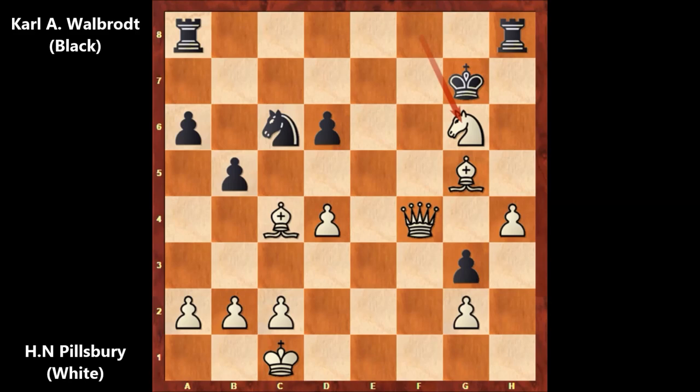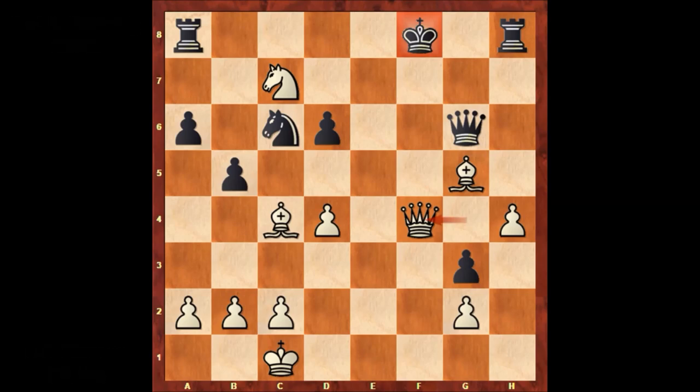What an incredible attack by Harry Nelson Filsbury — one of the most gifted natural talents in the history of chess and probably the most talented player in his era. After queen to f7, black resigned. Thank you for watching, and I hope to see you next time. Take care and bye bye.